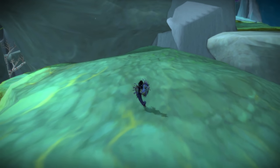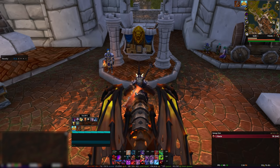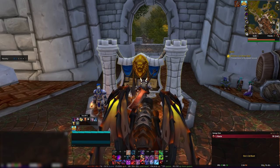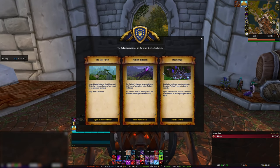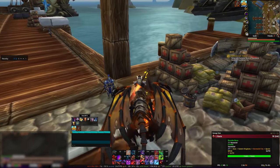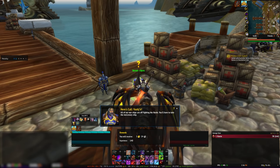This one can be a little wonky to get if you're already level 110 or higher. First, get Hero's Call: Vashj'ir if you're Alliance, or Warchief's Command: Vashj'ir if you're Horde. Head to a Hero's Call board or Warchief's Command board. You may have a different zone on there, like Mount Hyjal. If that's the case, pick it up, then check the board again. Once you find Vashj'ir, head over to turn that in to Recruiter Barnes or Commander Thorak, depending on your faction.